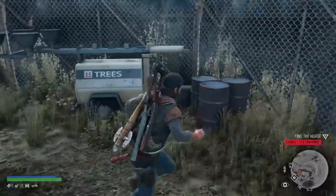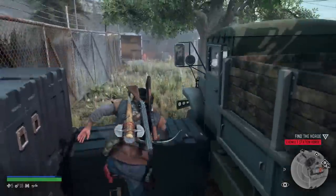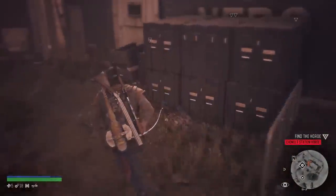There's a saw blade there if you're looking for a saw blade. Something in the back of the truck there. Then you've got a couple of tents back here as well to loot. It's just got constantly good stuff in it.